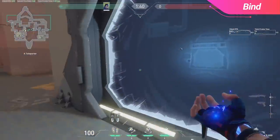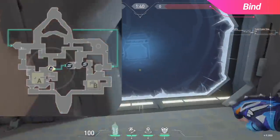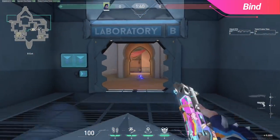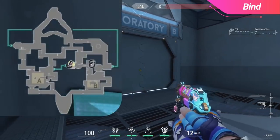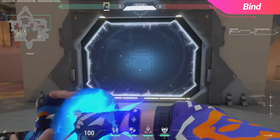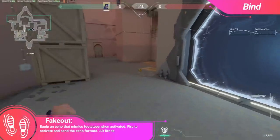Before we get into the teleport lineups, the first thing I wanted to introduce is a footstep tactic that isn't even really a lineup, but it's just a good thing that needed to be shared. What you can do is at the start of every round, use one of your fakeouts to trigger the A side teleporter. When you do this every round, the offense will become familiar with it, and as the rounds go on, they will likely start to ignore it.